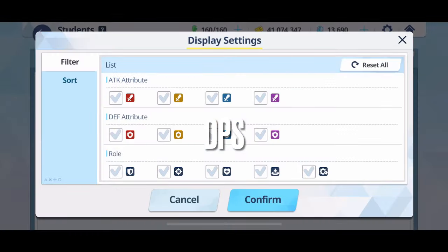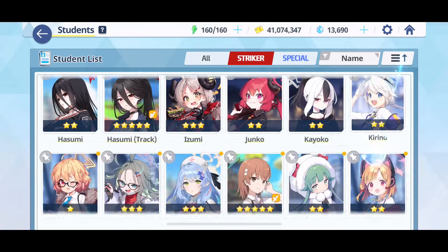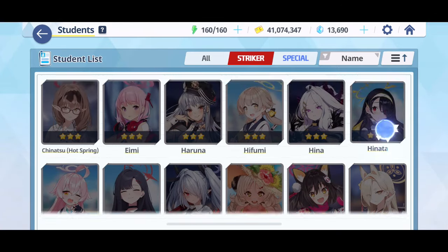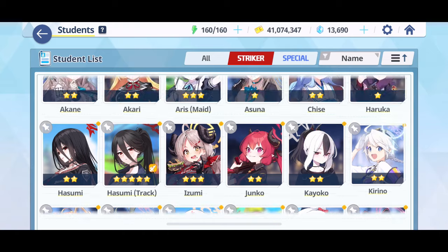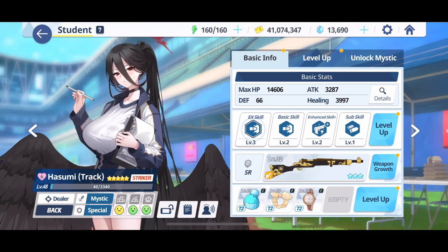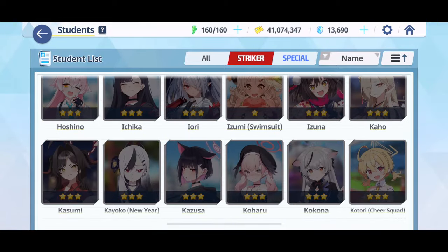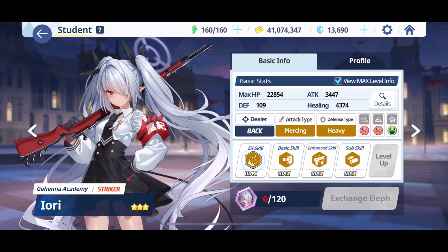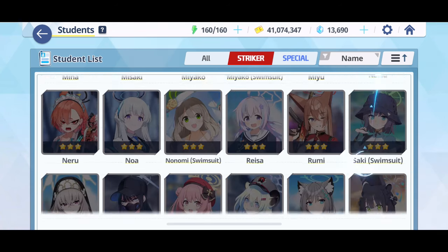On the DPS striker side, you're mainly looking for units like Mika, Iori, and Shun — these are generally good choices. Hasumi and Hasumi Track are fine as well. You can also consider Kyoko, although her CC skill is maybe a little too expensive. Overall you're looking for single-target DPS characters with low-cost abilities that don't need enablers outside of pure attack buffs.